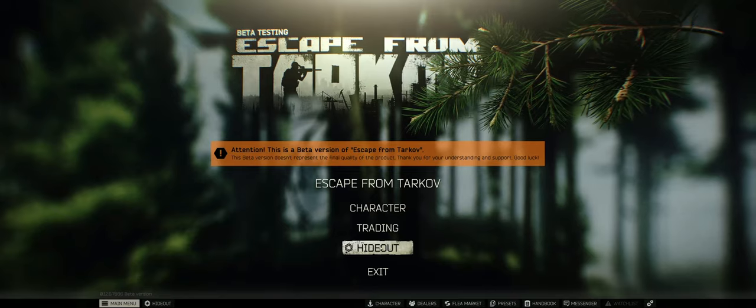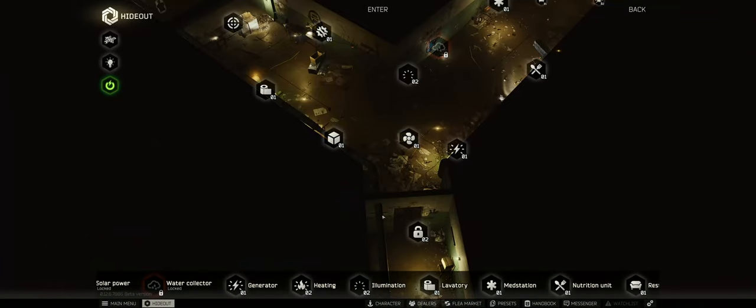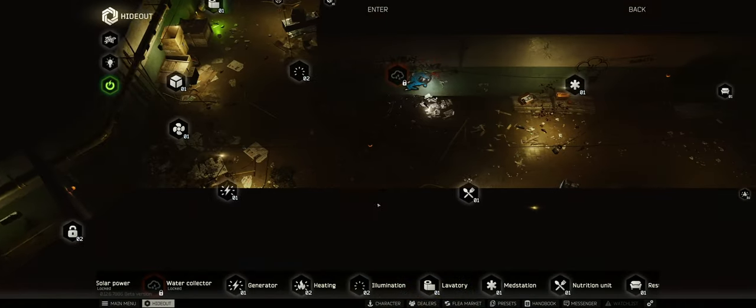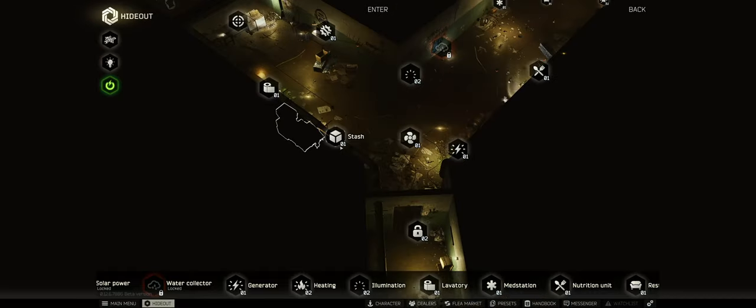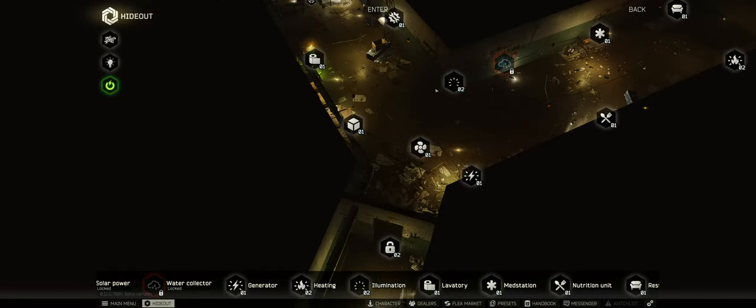Basically, the hideout is where you can craft different stuff and upgrade your stash — you can do a lot here. You'll notice these icons, and each of them represents one of the items inside your hideout. Right next to it you'll have the level of it. For example, my illumination is level two while my ventilation system, or vents, are level one.